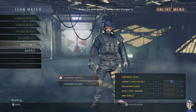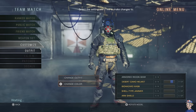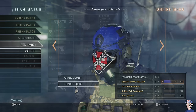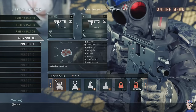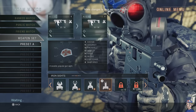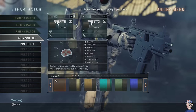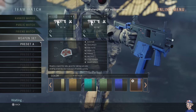You can get new gear, decals to stick on your helmet, and even bizarre paint in case you want a pink pistol. When you use a particular weapon it'll also gain its own levels, adding options for laser sights and silencers. The ability to make your own detailed loadout is deep and surprisingly well done — it almost makes you think this was originally going to be a free-to-play title that just sold skins.